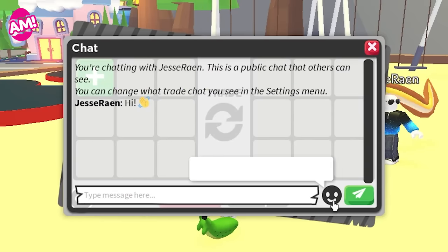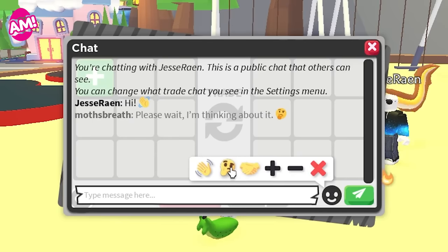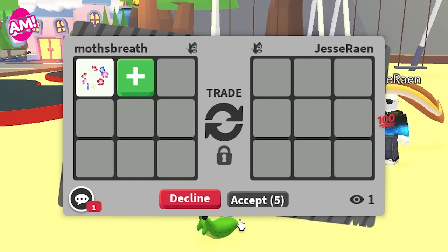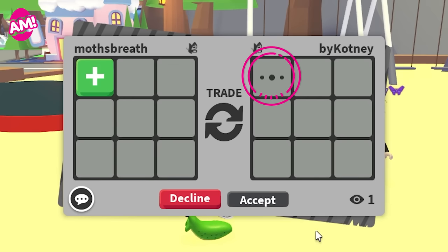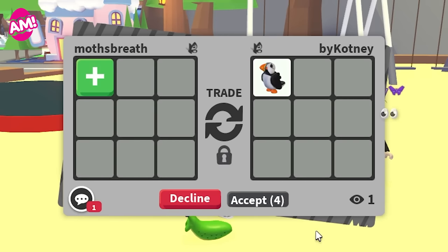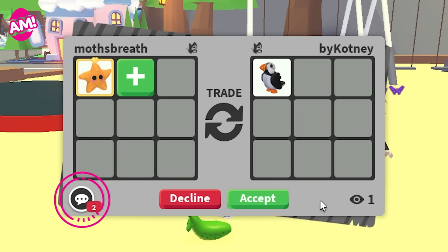First, we're adding a quick reply option to the trading chat. You can reply to trades offered with one of these emojis, so players who have trade chat disabled can still reply with emojis. There will now be a searching indicator in the trading box to show when the other player is searching through their inventory — now you'll know if they're looking for more things to add.